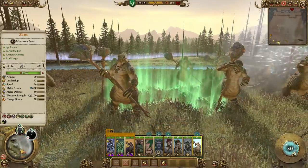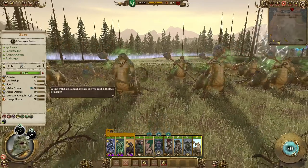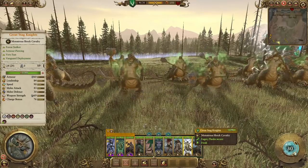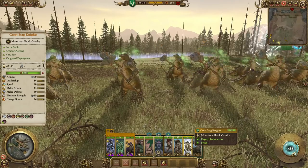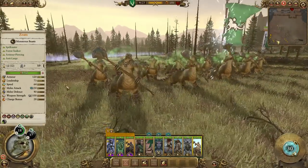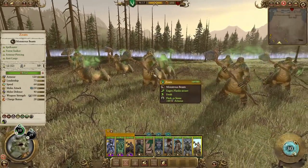Zotes have two Earthbloods and can cast Earthblood here. They also have Flesh to Stone — so they only have 60 armor, but can buff themselves instantly to 120 armor, which is insane. In blob fights they can buff themselves, but one of my favorite synergies is using the Great Stag Knights who only have 60 armor and then using Zotes to Flesh to Stone them up to 120. Then they're just the fastest, hardest hitting, and heavily armored. Zotes don't hit quite as hard as Dragon Ogres and they're also quite pricey, but they're really, really neat units.